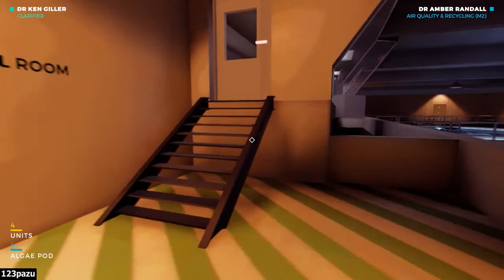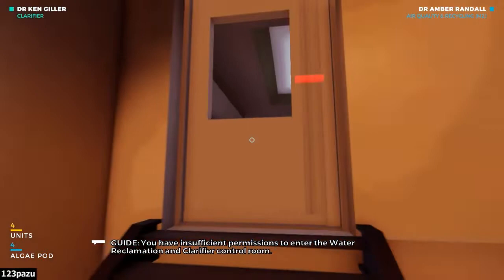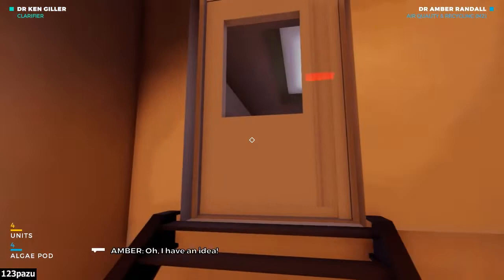129. Clarifier control room. Pump rooms 123. Hey, this is locked — it's red. You have insufficient permissions to enter the water reclamation and clarifier control room. Oh well. Guess we'll have to find another way across. Oh, I have an idea. I'm gonna try something.